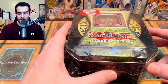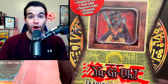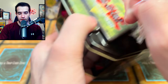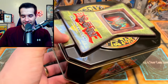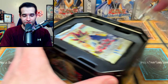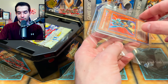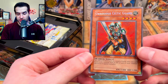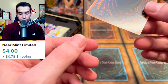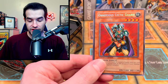Finally, we're opening the Obnoxious Celtic Guardian tin. This was bought by Carl M. — he also wanted me to shout out his wife Hannah, so shout out to Hannah. The tin wrapping is pretty loose, which is normal for tins. We have the Obnoxious Celtic Guardian promo — the front looks good, the Secret Rare looks beautiful on this card. The back looks clean and the corners appear pretty good. Nice condition. Inside we have Ancient Sanctuary, Invasion of Chaos, Dark Crisis, Magician's Force, and Pharaonic Guardian — an incredible lineup of tin packs.